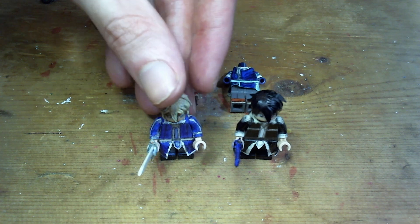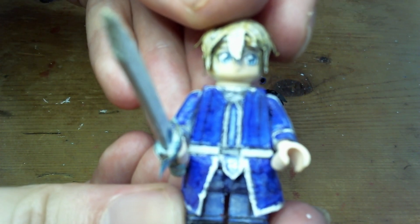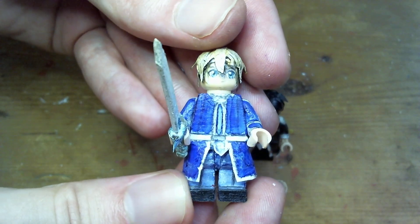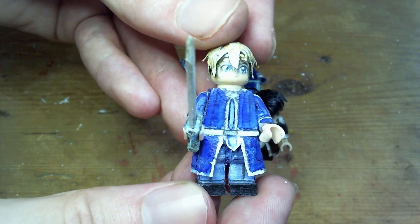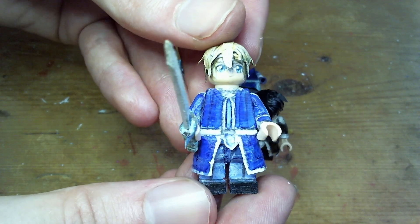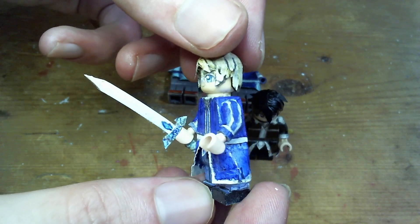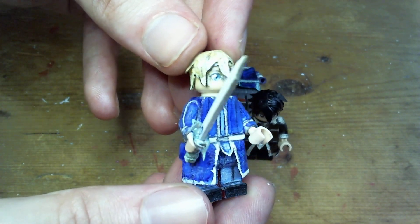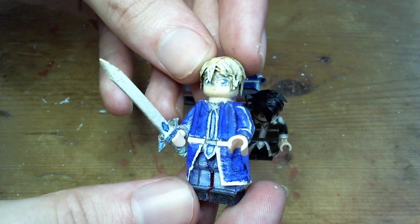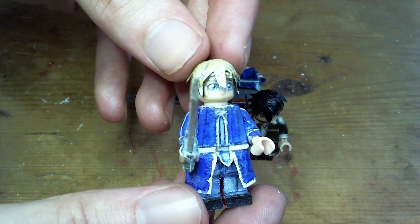So first up then is Eugeo. His coat is also a fairly simple design, but I really like the look and color of it. Eugeo didn't have enough blue characters, so he really stood out for that.